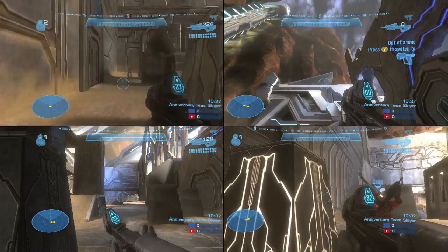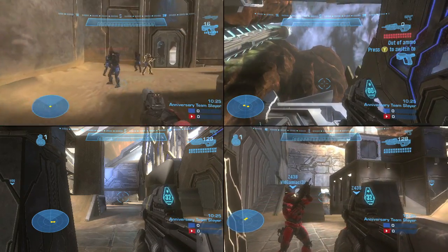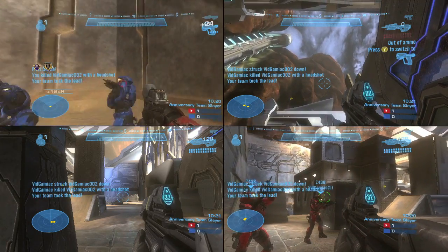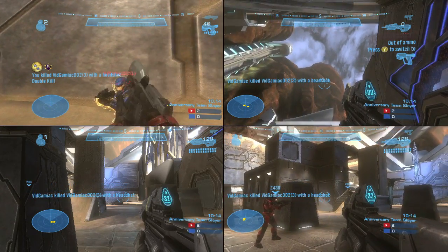just run on over to the enemy base right here and switch to the pistol, and then just start doing some headshots. I recommend weakening the dudes with a grenade or two first, and then just line them up and start headshotting away with the good old Halo 1 pistol. It's super OP, so you can take these guys out in a few shots.